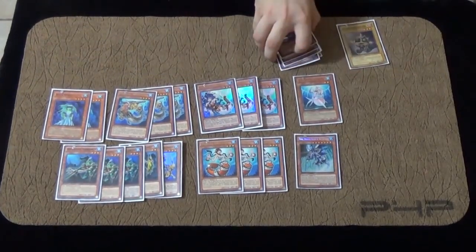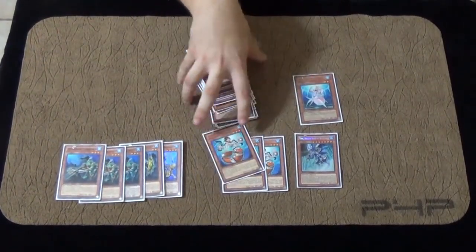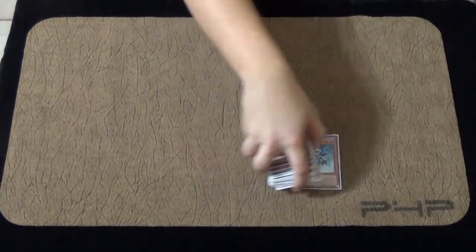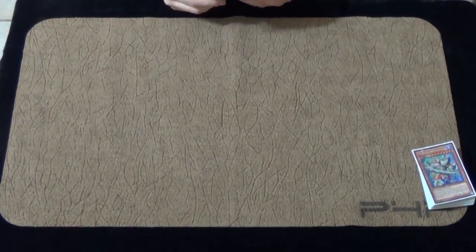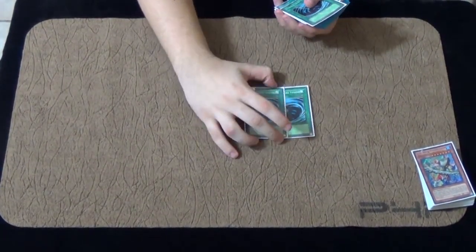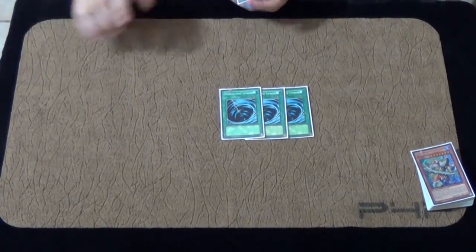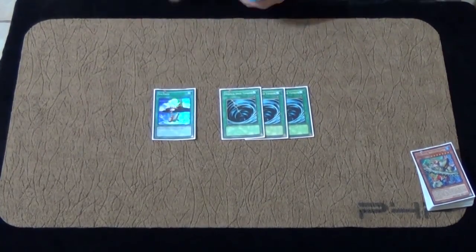That's it for Monsters. The deck has a lot of very powerful summons. I wanted to make the deck as fast as possible — that's what I was trying to do here. I didn't want to make it inconsistent. I didn't want to play cards that weren't as good on turn 1. On to the spells — I play 3 Mystical Space Typhoon. Mystical Space Typhoon right now is one of the most important cards in the game. Popping those fire formations, popping those back row to get in on Fire Fist. Salvage is very good in this deck — you get back your D.Va.